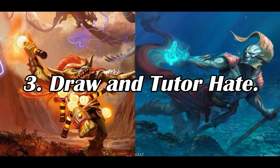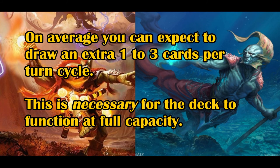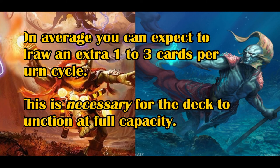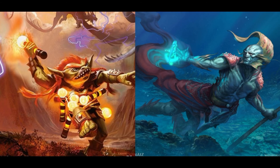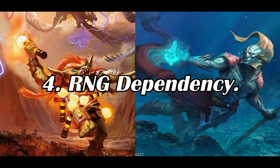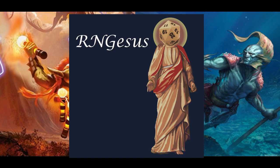Drawing and Tutor Hate. On average, you can expect to draw an extra one to three cards per turn cycle when all cylinders are firing. While this may not seem like much, the accrual of these extra cards is necessary as they will add up over time. However, cards like Stranglehold and Notion Thief can be a problem if they hit the board under an opponent's control, as they will stifle your ability to progress your game plan. RNG Dependency: this deck is somewhat top-deck dependent. With the exception of the few tutors it uses, your underlying hope is that your overall card advantage will outweigh the situationally bad cards you'll inevitably draw. RNG is a thing you cannot avoid.